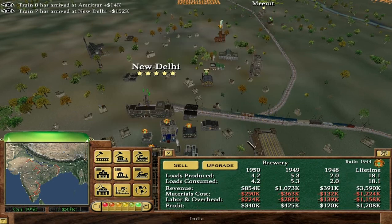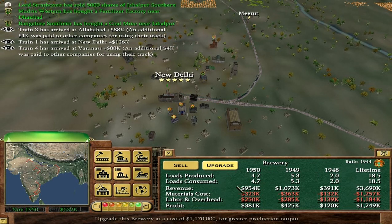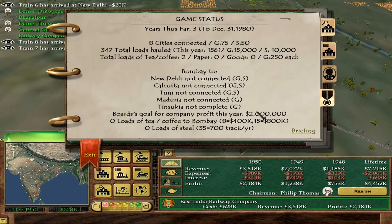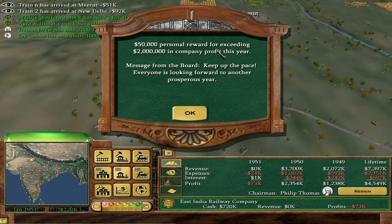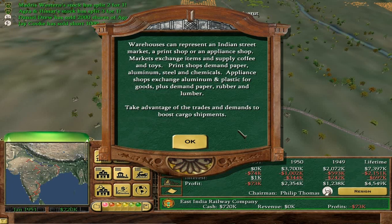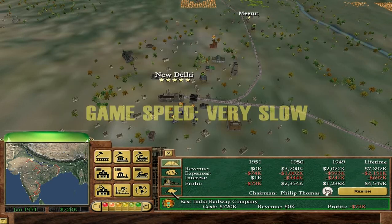The brewery possibly needs an upgrade, but not quite yet. So for the bonus, we need to hit two million — which we are actually going to do. We get a $50,000 personal reward for exceeding two million this year. Warehouses can represent an Indian street market, a print shop, or an appliance shop — markets exchange items and supply coffee and toys. Take advantage of the trades and demands to boost cargo shipments. Stock split two for one — very nice.